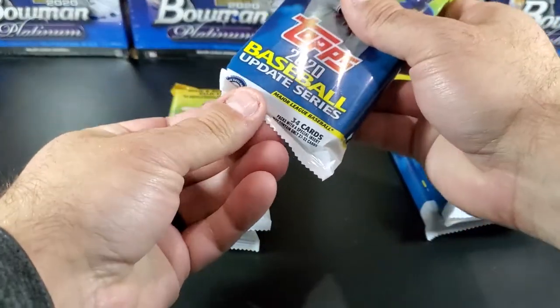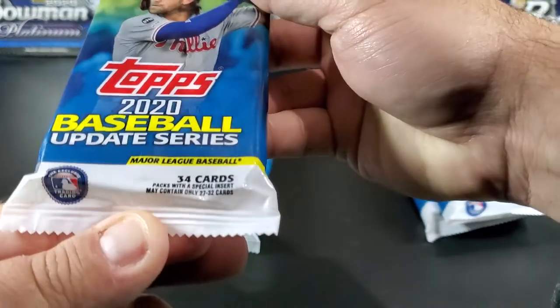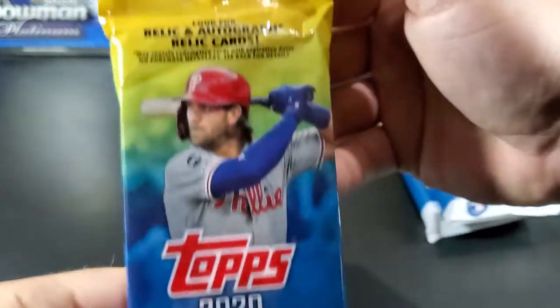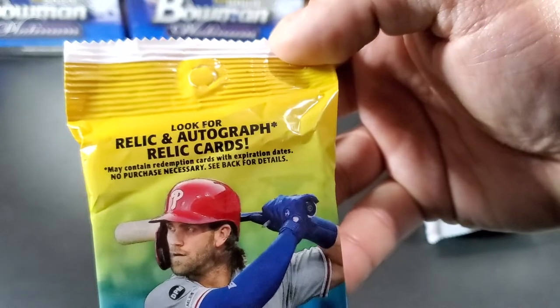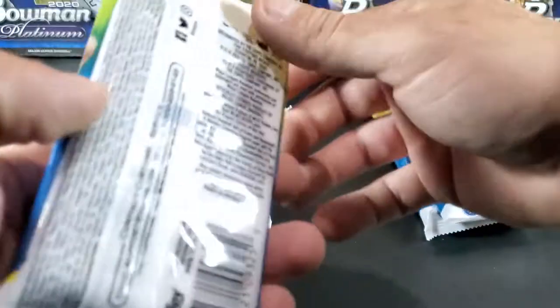As you can see here, there are 34 cards per pack. It says look for Relic and Autograph Relic cards — may contain Redemption cards as well in these packs.